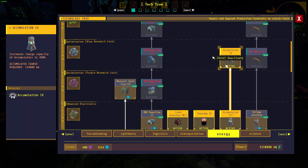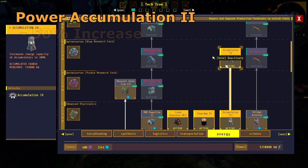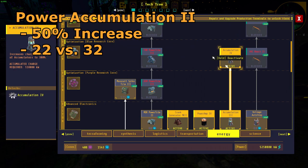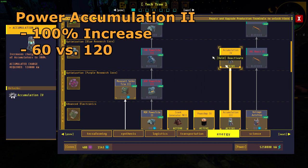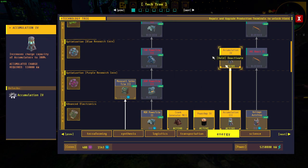Keep in mind the power accumulation research unlock will increase the amount of charge each accumulator can hold, meaning you won't need to build as many accumulators. For example, with power accumulation 2 you will only need 22 accumulators instead of 32 for Terminal Victor. If you level up power accumulation 3, you will only need 60 accumulators total for the freight elevator instead of 120. It may be worth your time to build additional research cores and get these upgrades.